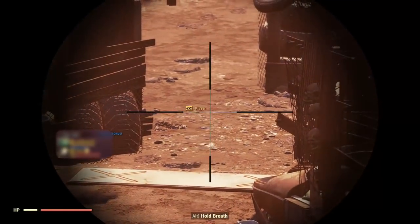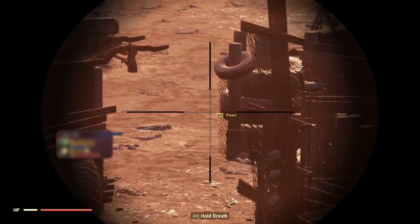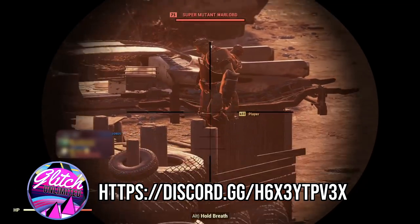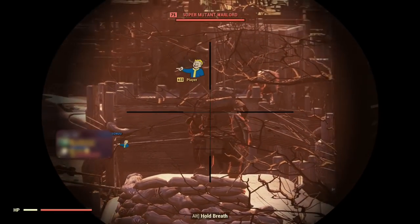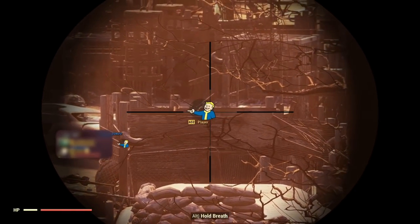Hey, in today's video I'm going to show you a brand new glitch combined with a previous glitch which will allow you to walk around in stealth mode so that you're not detected at all. You can run, jump, do whatever you want — not even the enemies themselves know that you're there. You can point and laugh like my fellow friend here is doing, and it's one of the best glitches because you can overhear the conversations that they have.